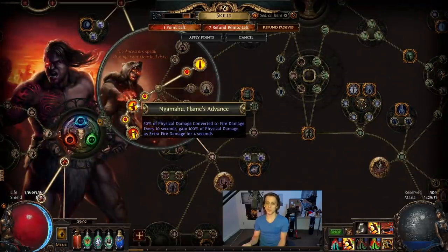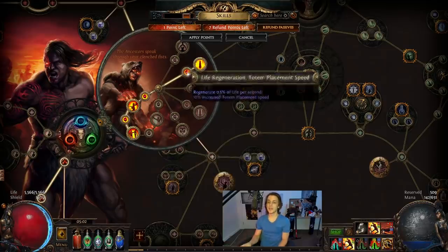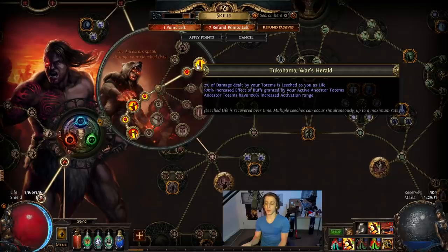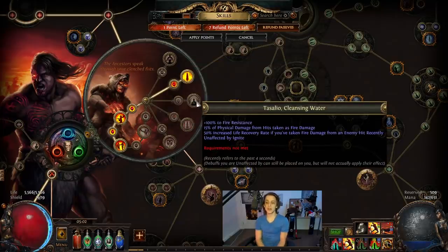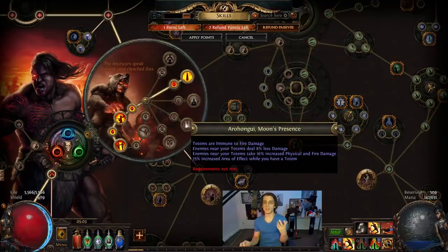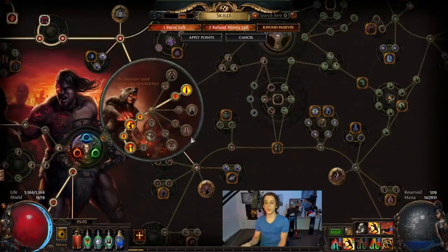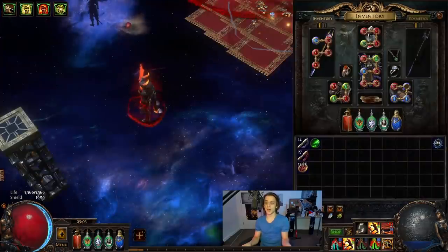When leveling, the first two ascendancy nodes I took were the conversion and ramp damage ones for Ngamahu's Flame. The next two points were for thickness and survivability since my damage was well and truly good enough. Then the next two points were the totems — you need to take the totems once you start wanting more single target. The last two points are very up to you: you can take Endurance for thickness, or the fire res reduction node, or the 16% increased fire damage to enemies node where enemies deal less damage and totems are up more often, or the fire penetration node. I personally think I'm probably going to take the fire damage one, but I'll look into balancing thickness elsewhere.